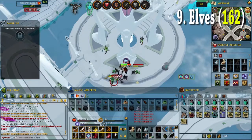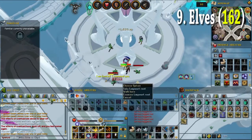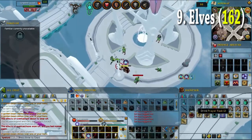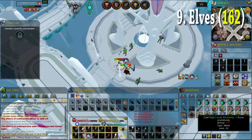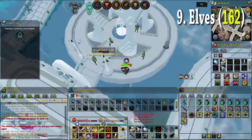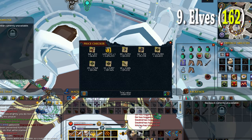My ninth task was more elves — 162 of them this time. There's nothing too much to say about this task, I just killed them with the scythe as I did the one before. We managed to get 1.8 million GP in just 50 minutes of work. Really, really nice.